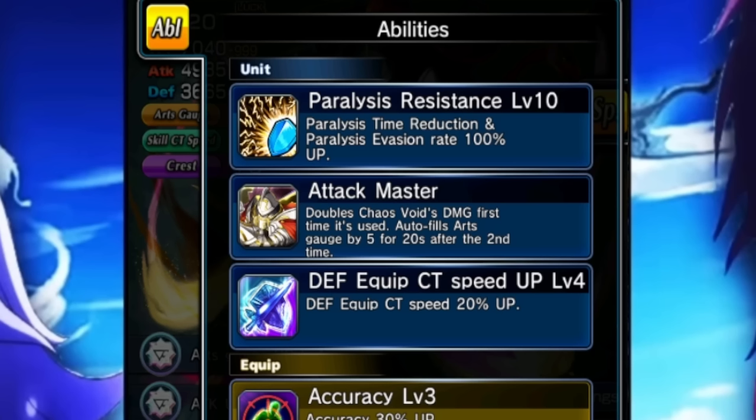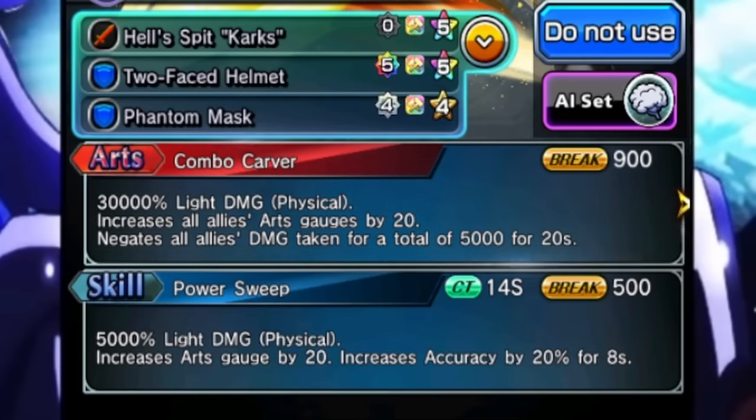Defense Equipped CT Speed Up is also absolutely insane. What you can do is run this with something like Chua Zenagi — that's 15% more equipped CT — and then also run an equipment CT crest, and you have so much defense equipped CT before you even get into a fight. And if you use someone like Wargon Finn, that's even more equipment CT and your defense equips are just zooming. With the skill you get art gauge, art barrier, and also art gauge to the entire team — only 20 though, kind of wish it was a little bit higher, maybe 25 or 30, but 20 isn't bad, especially for a 5k barrier.